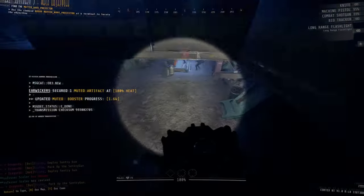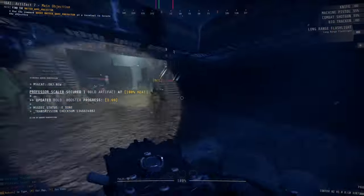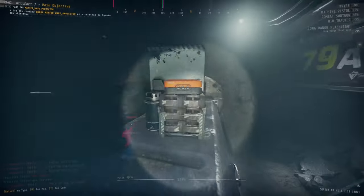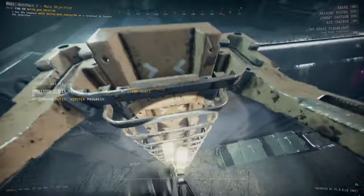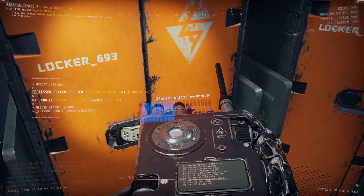In Zone 79 there are no resources and no enemies whatsoever. There will be a few boxes and lockers, but for the most part it's just going to be things like glow sticks and flashlights, although you could find some artifacts, so by all means keep an eye out for them. At the far northern end of this long rectangular room you'll be able to find the security door to Zone 80. This door is just simply going to have a full team scan tied to it, so whenever you want to you can proceed inside.